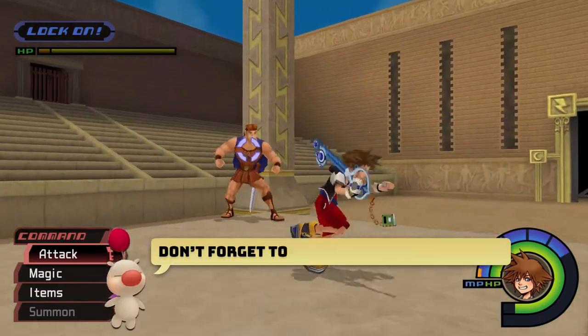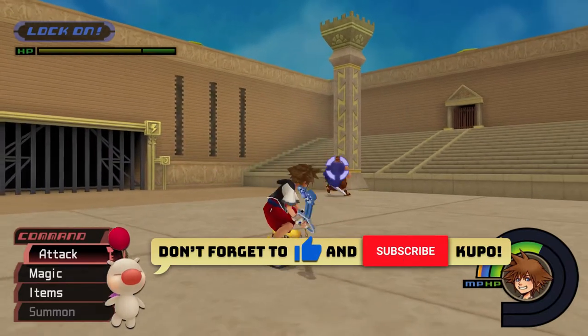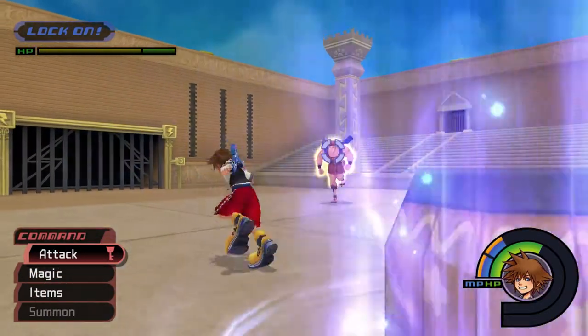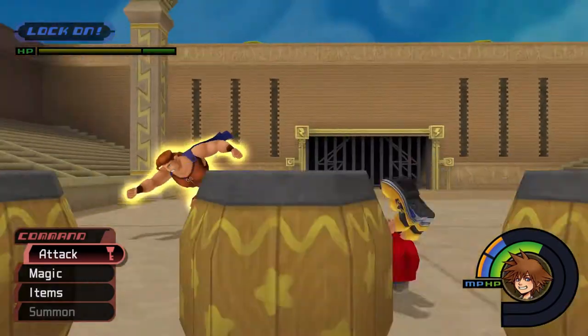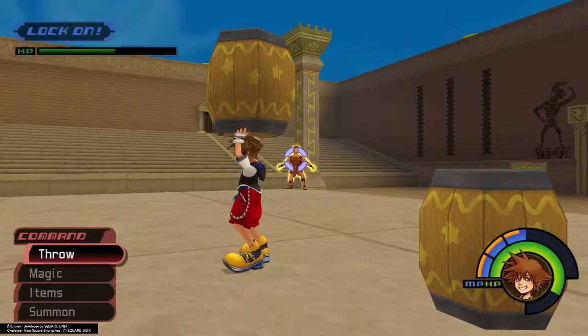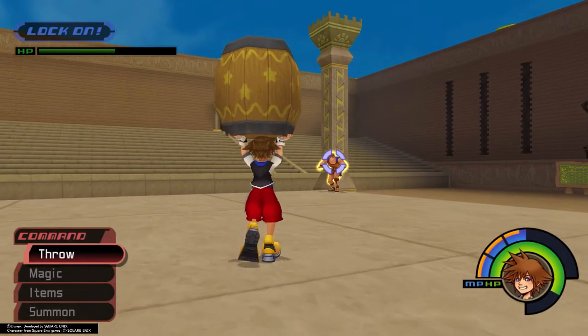After dealing your combo finisher, it's best to keep your distance. Herk will typically counter by leaping and creating a small tremor, or by moving toward you and throwing a punch. After taking enough damage, Herk's aura returns, and you'll need to throw another barrel at him. Before you pick up another barrel, wait until you see Herk walking slowly to the side.